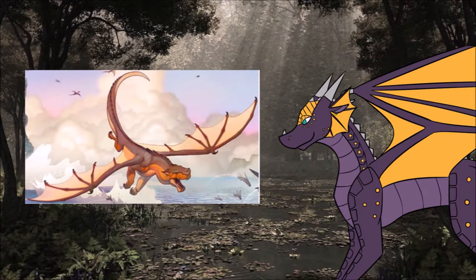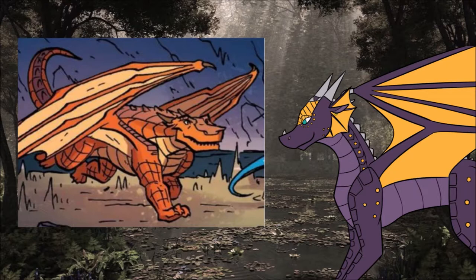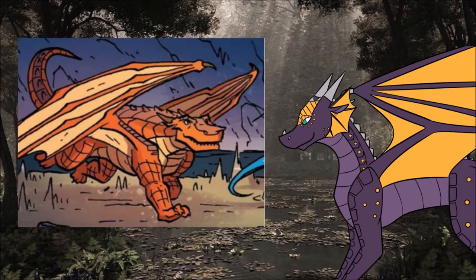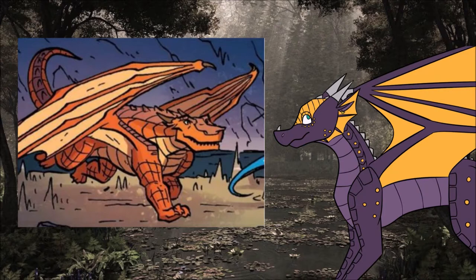Most Mudwing names are based around swampy, earthy things or colors, such as Clay, Crane, Reed, Umber, Crocodile, etc. It's also been implied that at one point in history, the Mudwings had a situation where they had no queen. Chameleon stated so as an offhand comment where he said, 'A kingdom without any heirs is in perpetual danger. I think all the queens learned that from what happened to the Mudwings a couple centuries ago.' This is pretty interesting to me, and I hope it comes up again later on so we can learn what actually happened. So far the Mudwings haven't had any known animus dragons, though whether they simply don't have any animus blood or they've been forgotten through time has yet to be discovered. Because of the close sibling bond, no Mudwing queen has ever been challenged by their sisters for the throne.